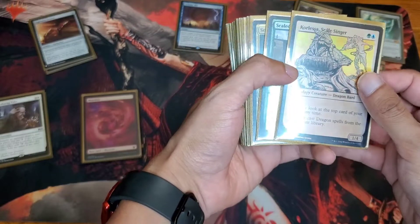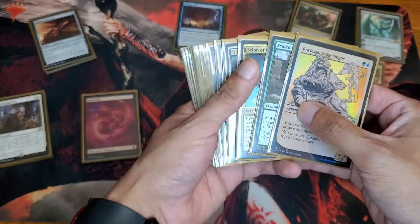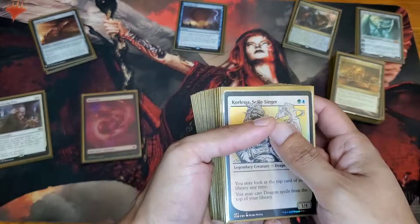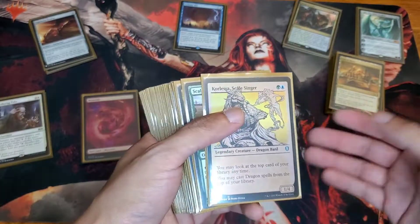Carlos saw the Scale Singer as one of my new cards. Just keep in mind that this is a very aggressive deck. I barely have counters — I think I have one which is a Cyclonic Rift. Other than that it's just creatures, spamming dragons, and of course searching for lands as quick as possible.